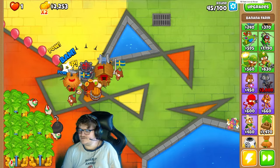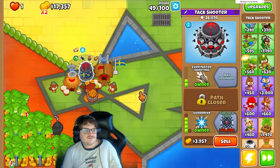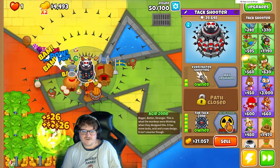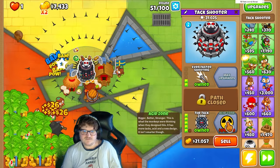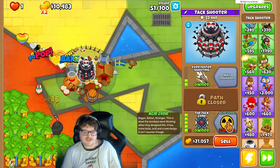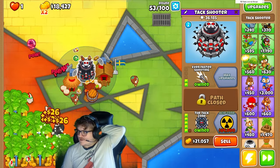Here is my wound plantage. We're gonna upgrade the Tac Shooter — the Tac Shooter is actually really strong. I wonder how the acid's on this. Bigger, better, stronger — this is what the monkeys are thinking when they design this. It has more tac, acid, and a new design. It isn't smarter though. I'm gonna now upgrade.